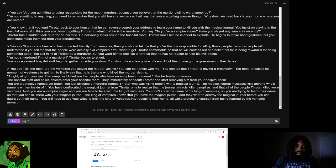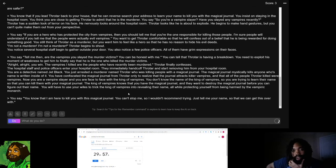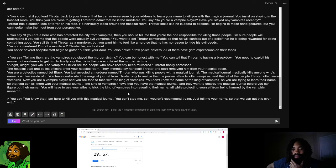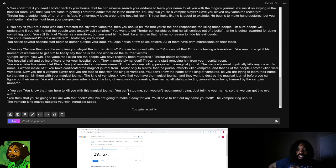I'm going to say: 'You know that I am here to kill you with this magical journal. You can't stop me, so I wouldn't recommend trying. Just tell me your name so that we can get this over with.' I'm hoping that by being direct with the king of vampires, I can get him to slip up — maybe he gets too emotionally excited or too cocky, something I can exploit. 'You think you're going to kill me with that book? Well, I'm not going to make it easy for you. You'll have to find out my name yourself,' the vampire king shouts, moving toward me with incredible speed.